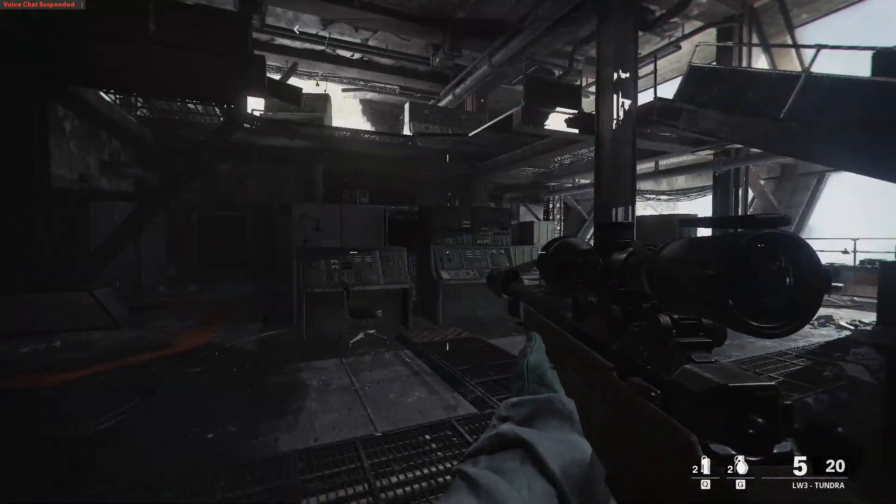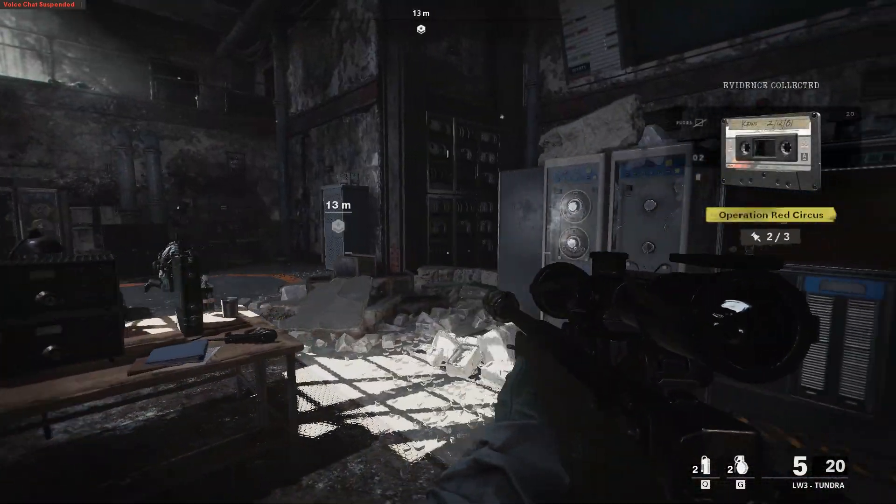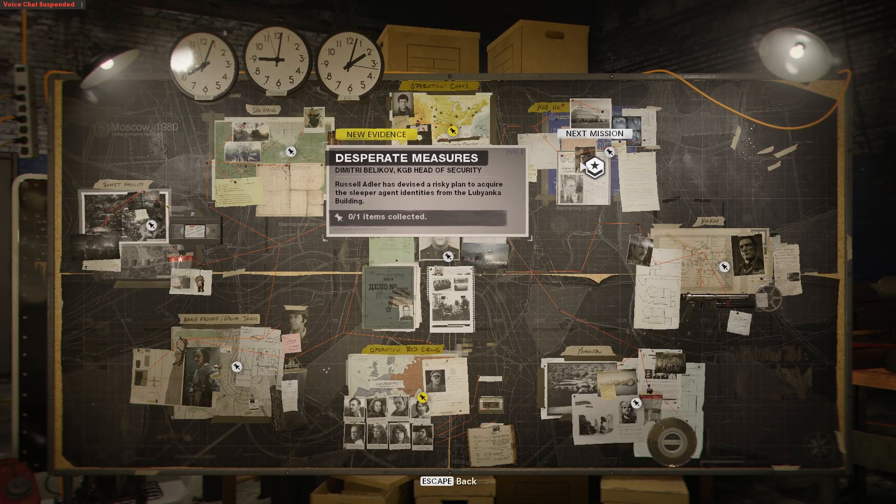After you collect that piece of evidence, complete the rest of that mission, then go back to the evidence board. You'll now have access to the Desperate Measures mission.